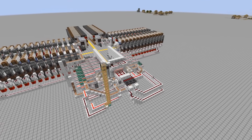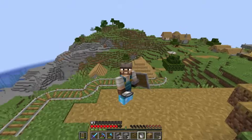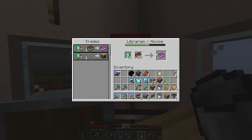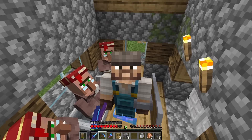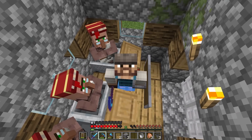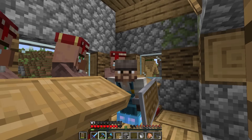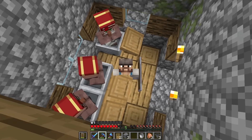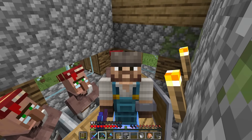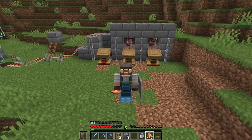I'm going to design and build a custom, fully automated villager trading hall, so the only interaction I need to have with the villagers is when I am directly exploiting them. There are a lot of trading halls out there, and a bunch of popular automated ones, but I've never quite seen a trading hall exactly like what I'm looking for. And even if I did, honestly, the fun part is figuring out how to design my own, not just copy and pasting some other design. So let's jump straight into it.